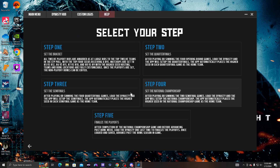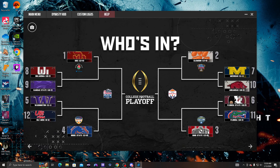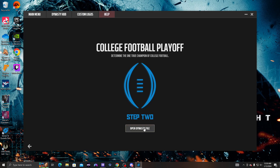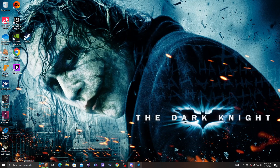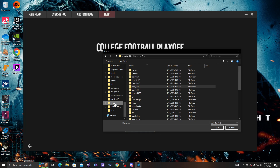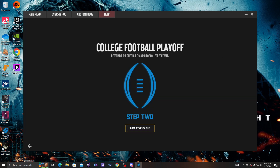Once you win your bowl game or college football playoff game, move on to Step 2. It's the same process: go back into your dynasty, play your game, save it after you're done, then open the NCAA bowl mod tool again. Open your dynasty file — same path in RPCS3: dev_hdd0 > home > 00000001 > savedata — find your saved dynasty and open it. It'll show the teams advancing to the next round.